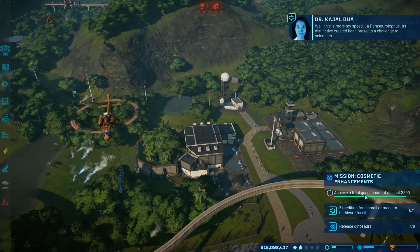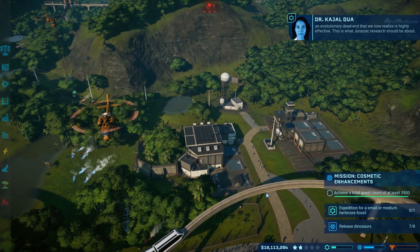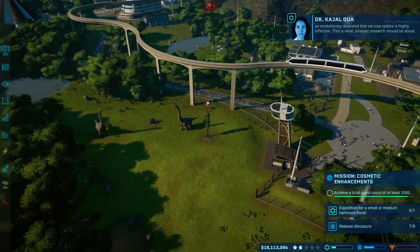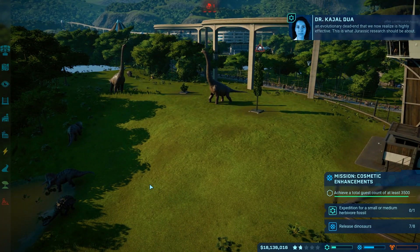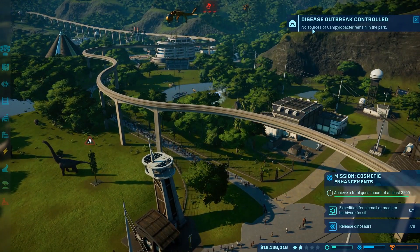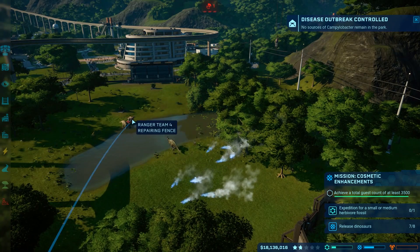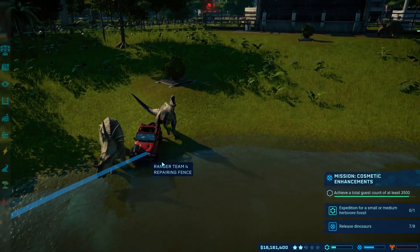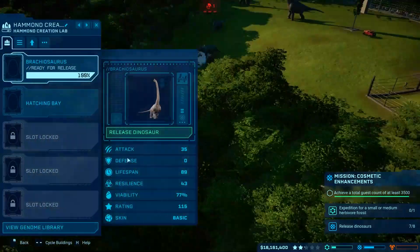We still need this stupid mission. Scientists and evolutionary dead end - they don't know what the crest did? This is what Jurassic research should be about. Geez, that's kind of cool. Oh, we finally got that disease under control. Fantastic. There's a Parasaurolophus - what the heck is going on? They're like stepping on the jeep.